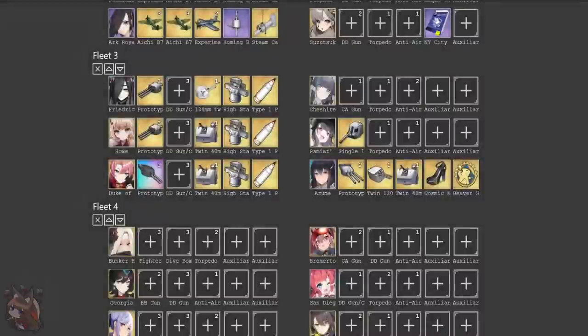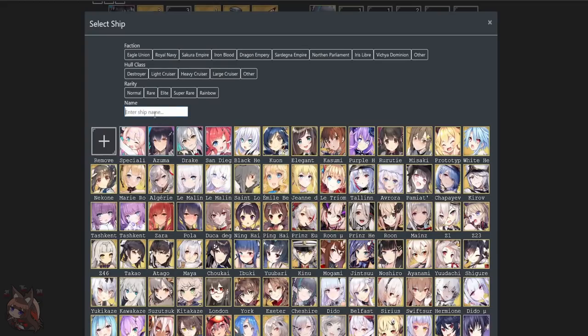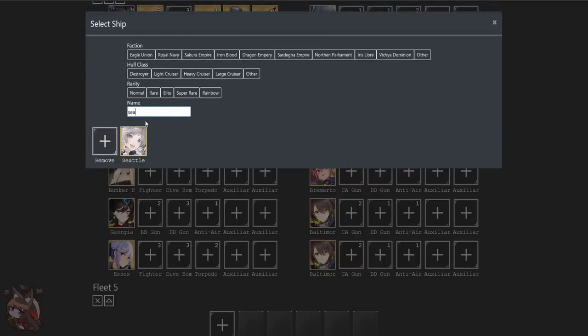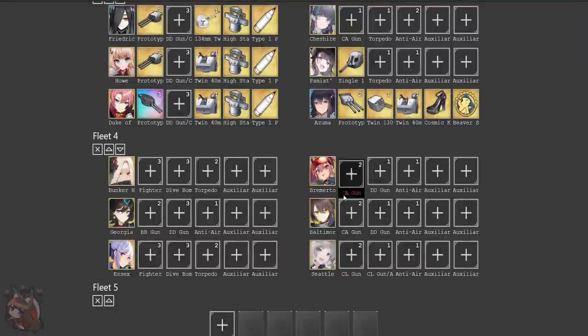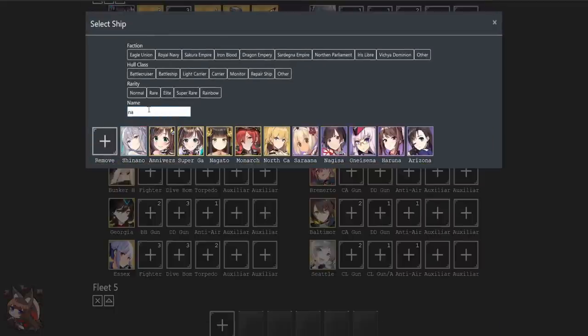It really depends if you're going to use VH armor or not, but you could use the evasion equips and then use Cheshire up front. Seattle works really well here too. We could use Baltimore in the middle and then Seattle in the back. This is actually a pretty good fleet, but it's not best in slot. So we're going to change this up a little bit for what I'd like to go with for the IJN meme fleet.